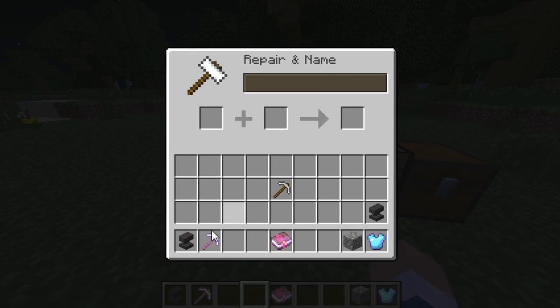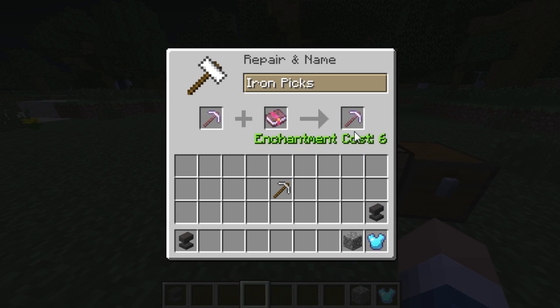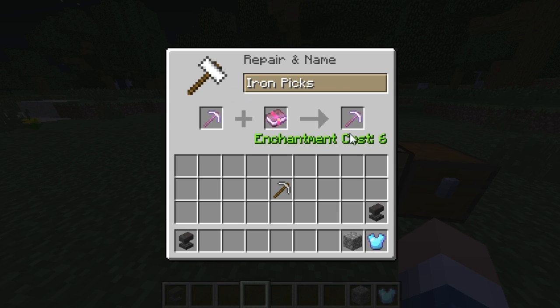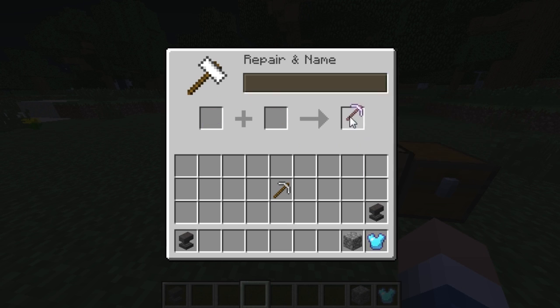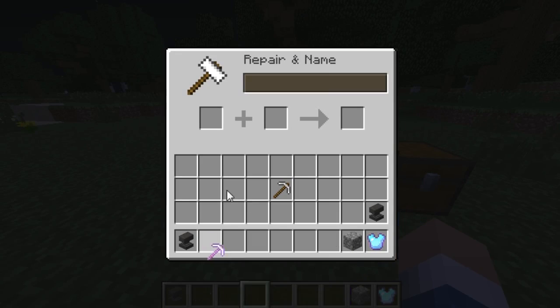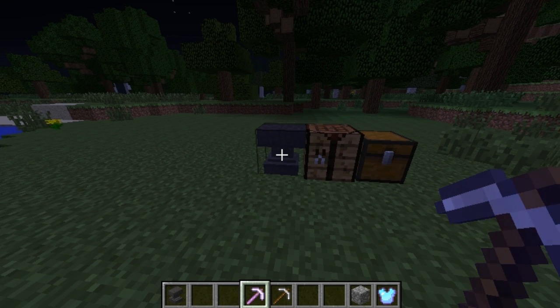You can also stack enchantments. If I put my iron pickaxe back in there, I can add more enchantments to it — like Protection 2 for 6 levels, even though it doesn't do much on a pickaxe. And if the pickaxe gets damaged and you repair it with more enchantments on it, it costs more levels because the higher the value of the tool, the more enchantment levels it costs to repair.